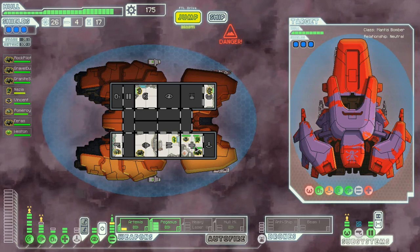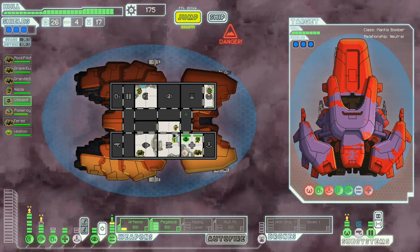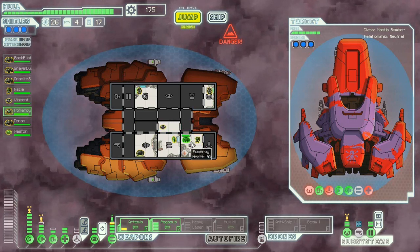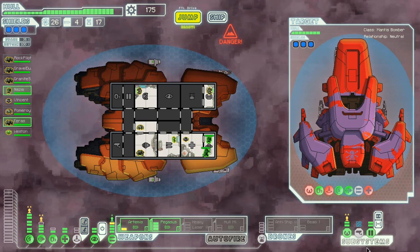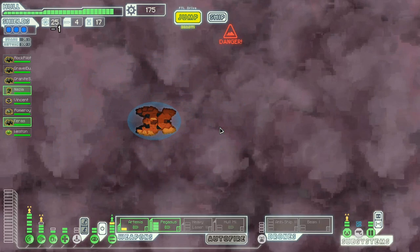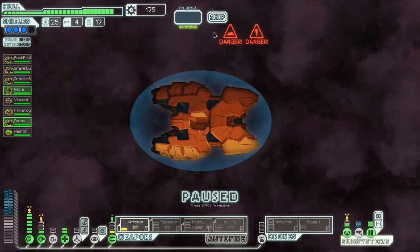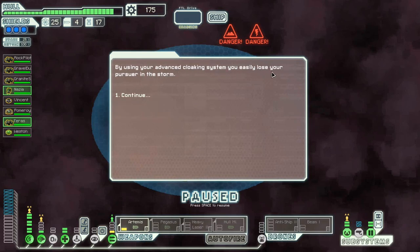Let's heal all these guys up. Engines are a little bit injured, on fire of course, so they're going to burn a little. The doors actually helped quite a bit here — having the extra pips of doors really helped. We've got a plasma storm. I see a robo scout at a stationless beacon. I could attempt to fight it or cloak past it — I don't really want to fight a drone scout. Let's get away from him by using our advanced cloaking system — we easily lose it in the storm.